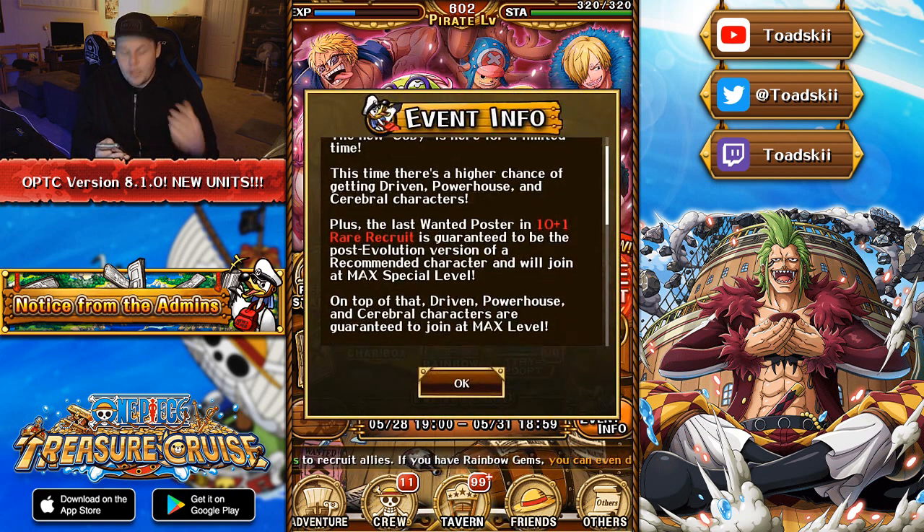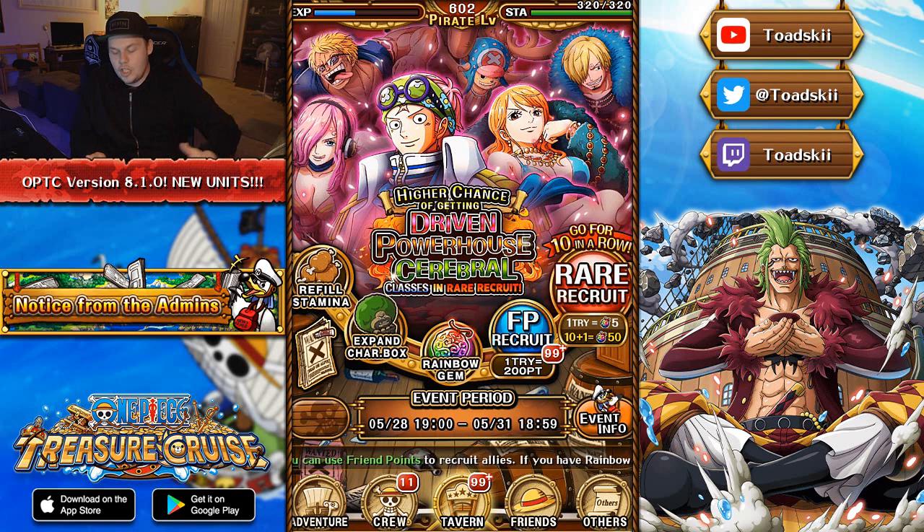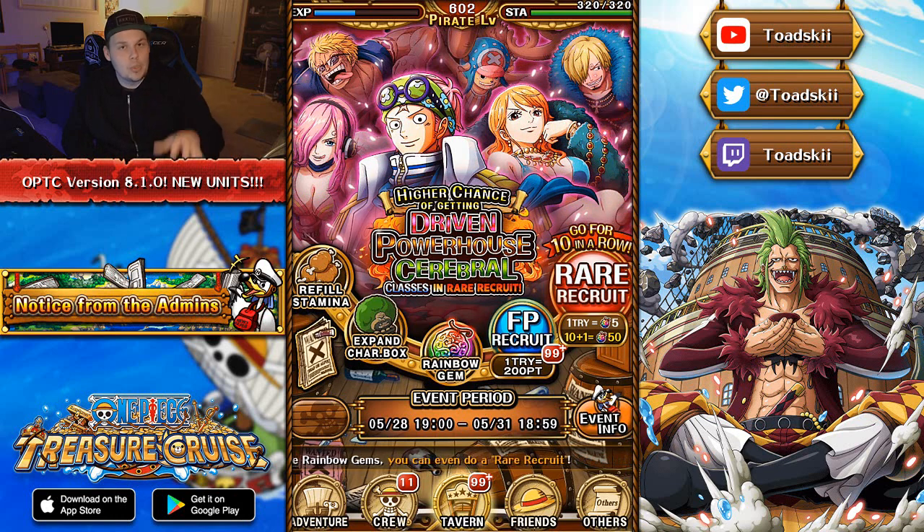This specific banner states that when you do a 10-plus-1 rare recruit, the 11th unit of your multi-pull will be guaranteed to be one of the units on the banner: Bellamy, Quick Timeskip Chopper, 20th Anniversary Nami and Sanji, Raidu, and Kobe. That guaranteed unit will come at max special level. I'm going to be doing pulls on this banner because I really want Kobe. Even if I can't get him, I'd love to get 20th Anniversary Nami and Sanji — they are very, very good units.